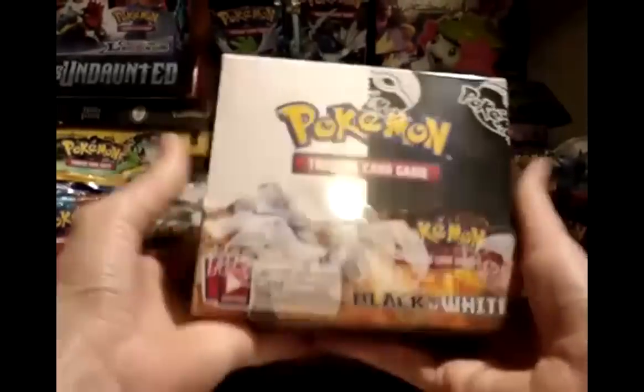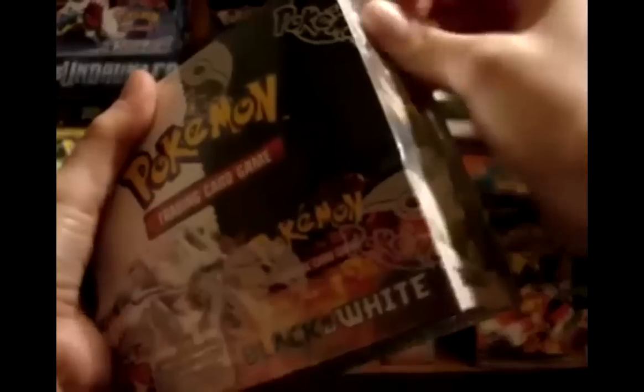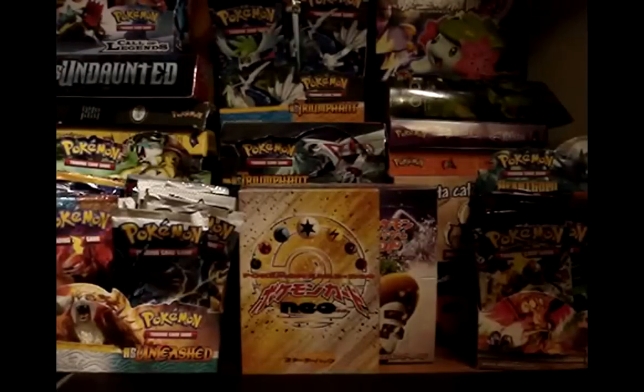In this video, I'm going to be opening up a Black and White booster box. They now come with codes, so I'm going to try not to show the codes in the video — I'm not quite sure where they are in the pack, because I don't plan on using them. I'm going to have those up for sale or trade.